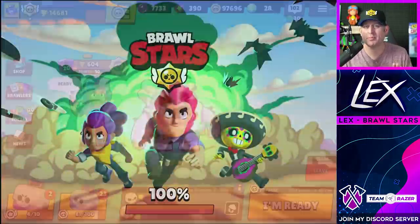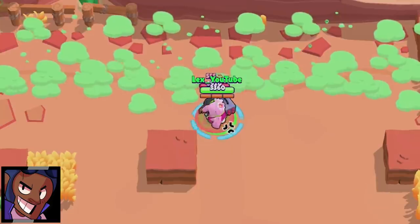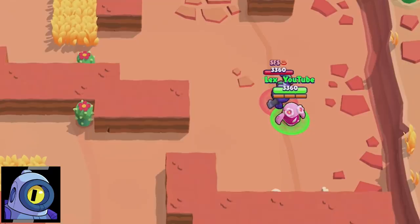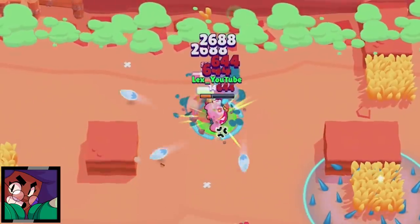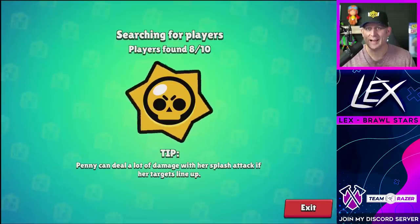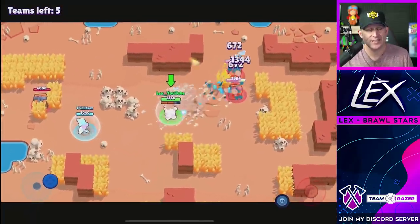Up next we have two brawlers that probably won't surprise you and one that most likely will. Because of that bigger hitbox on Rosa, she gets torn apart. That extra damage allows Spike to win comfortably. That was a shocker.